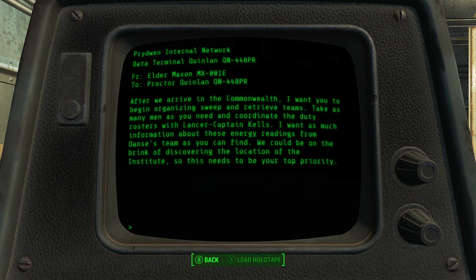Prydwen internal mail from Maxson: After we arrive in the Commonwealth, I want you to begin organizing sweep and retrieve teams. Take as many men as you need and coordinate the duty rosters with Lancer Captain Kells. I want as much information about these energy readings from Danse's team as you can find. We could be on the brink of discovering the location of the Institute, so this needs to be your top priority.